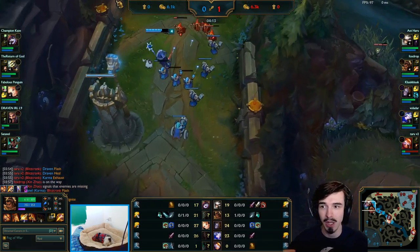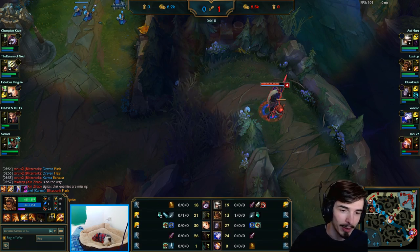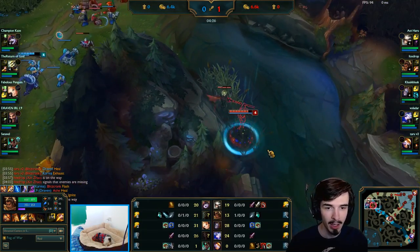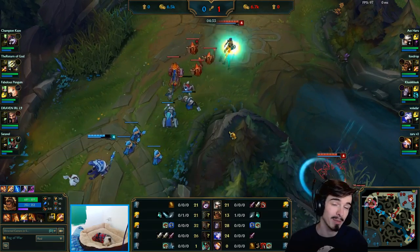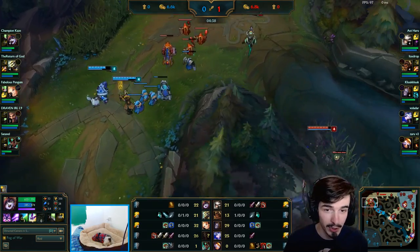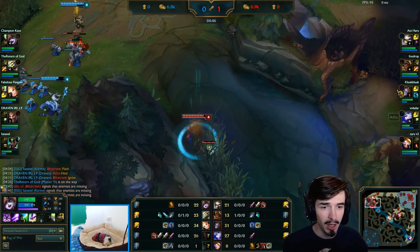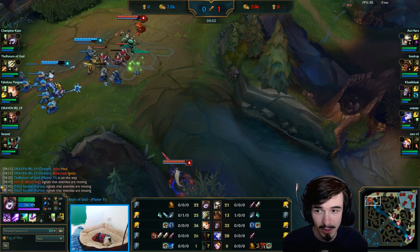Now I'm heading back topside. I've been told that this Lulu doesn't have Flash or Heal. If I had good map awareness I'd know that by myself, but I'm bad at this game so I had to take that knowledge from my laner. Either way I was prepping for a dive here, but I'm also sitting around here because the wave is going to push into Lulu, which means Master Yi might come topside to try and soak those minions - which is what this whole strategy is about. So I sit here and wait for him because I think he's going to come in.